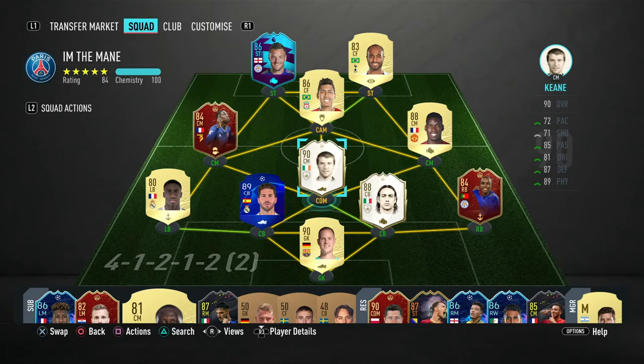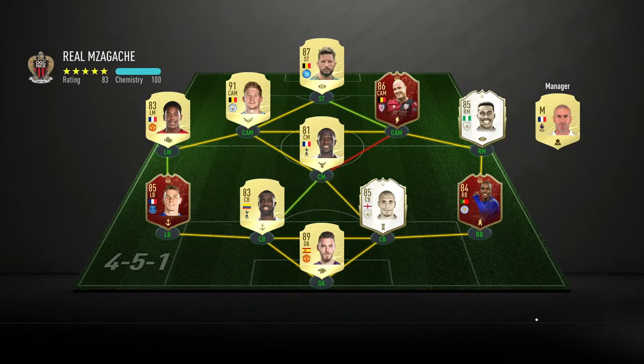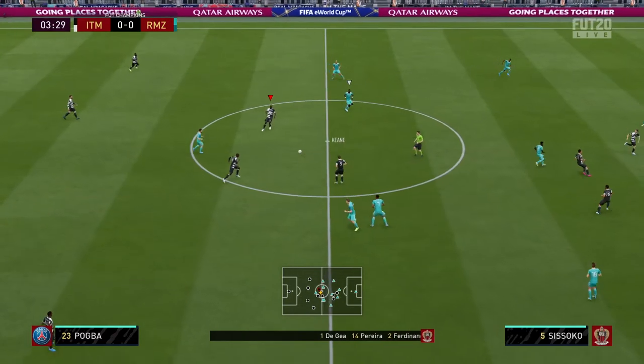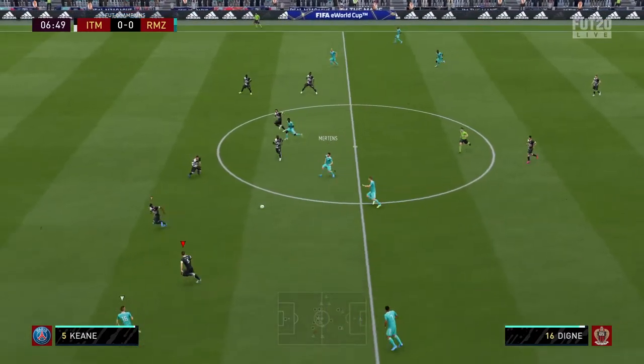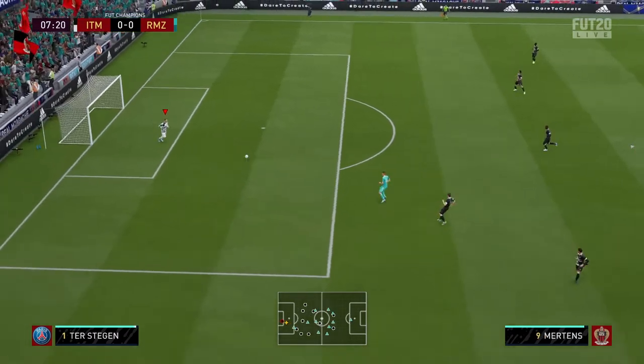Those are his stats on his card — you can see that in-game as well. The team I'm playing with has Keen as the right center mid and Pogba as left center mid. If there are any other players you'd like me to review, like Vani, Politano, or that 82-rated really fast player, comment them down below.